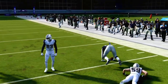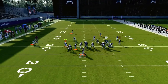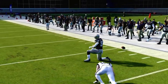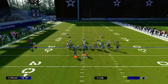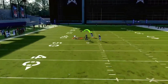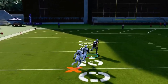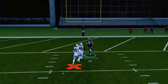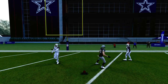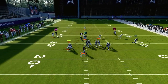Take a look at this tight end flat route — it's pretty much almost always open this year. It's really hard for the defense to consistently stop tight end flat routes, and this is actually one of the better flat routes in the game. You have the flat route to the right, the drag route across the middle, and if all of that's covered, you can hit this post right over the middle — potentially a one-play score against man coverage if their user isn't there.